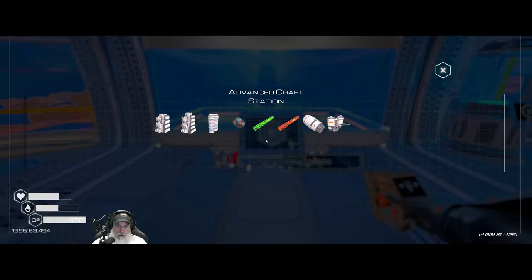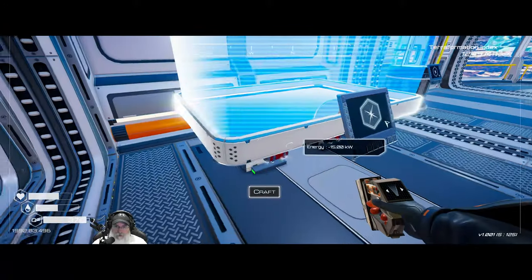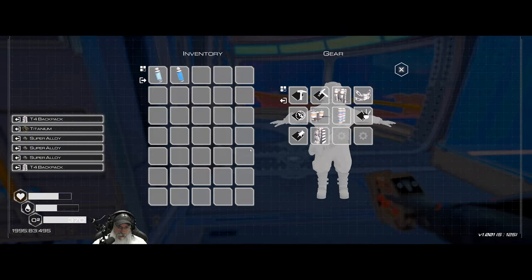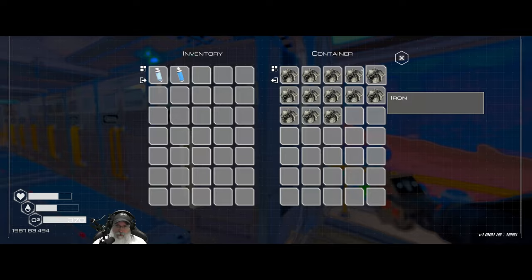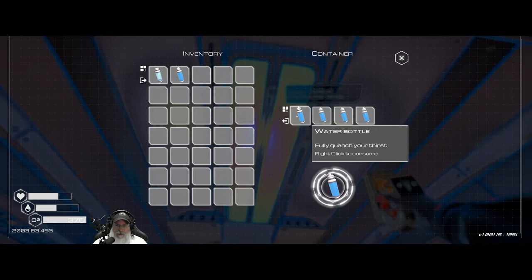We've got the three supers and we just need a titanium. With this upgrade, we now have seven rows and one more column, giving us seven more slots. We have the same amount of space in our backpack now as we have in a storage chest or storage locker — a super nice upgrade for us.